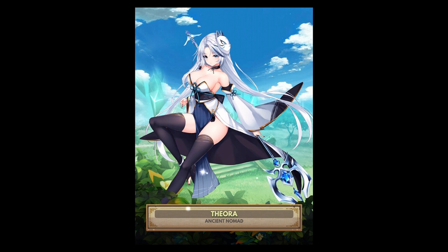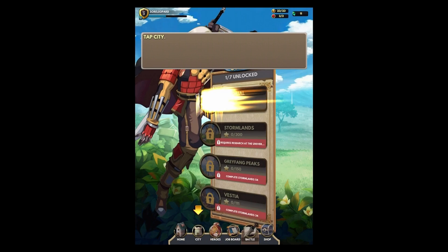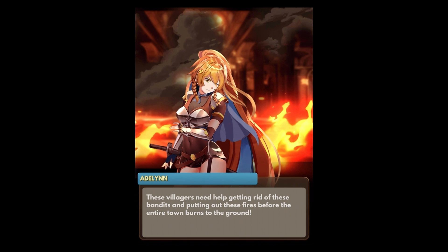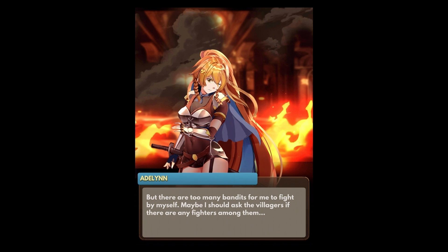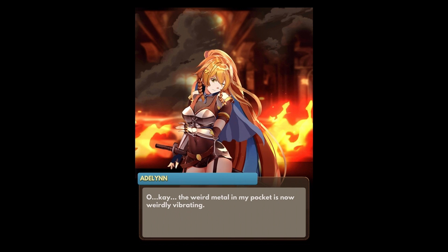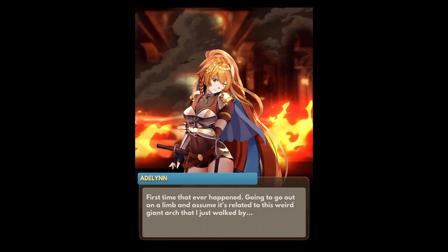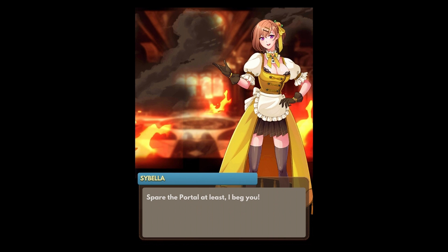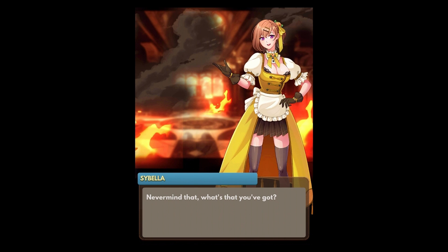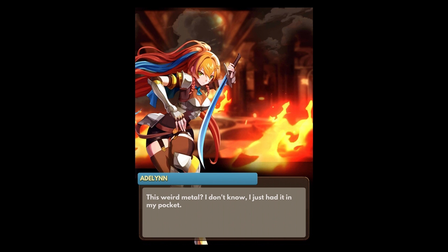We've unlocked the aura, it looks like. We'll go to the city. These villagers need help getting rid of these bandits and putting out these fires before the entire town burns to the ground. But there are too many bandits for me to fight by myself — maybe I should ask the villagers if there are any fighters among them. Wait — the weird metal in my pocket is now going off. First time that ever happened. I'm going to assume it's related to this weird giant arch I just walked by.